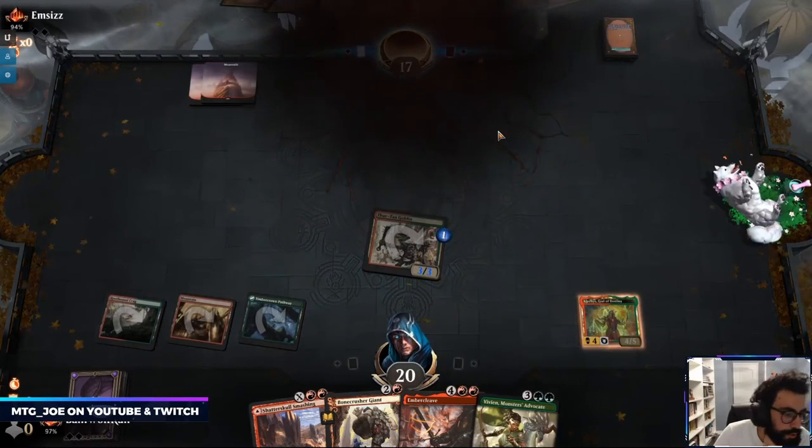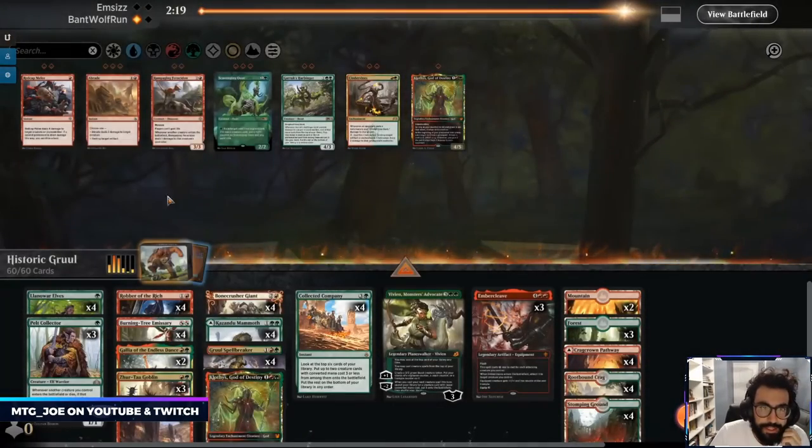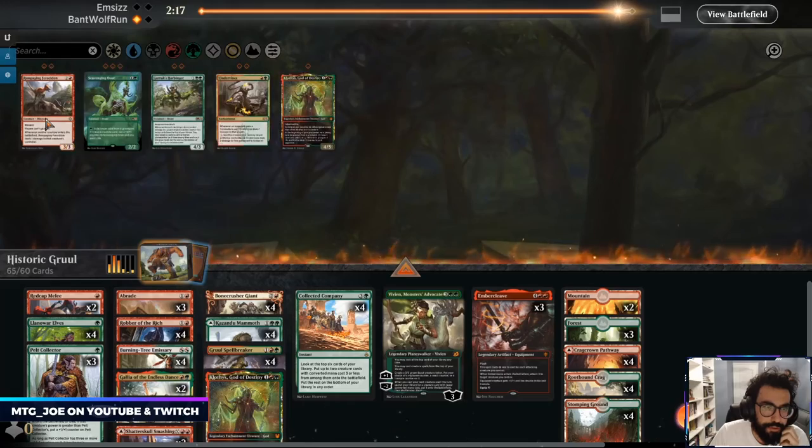The earlier Clothis comes down the better. If this is mono red, the life gain I'll provide will be reasonable. Yep, they can't beat Clothis main.